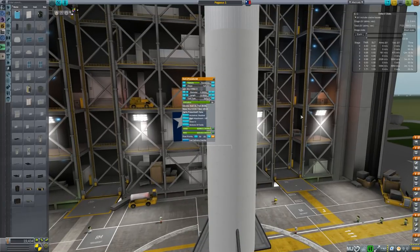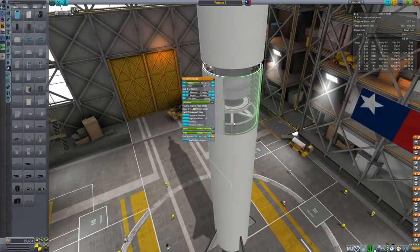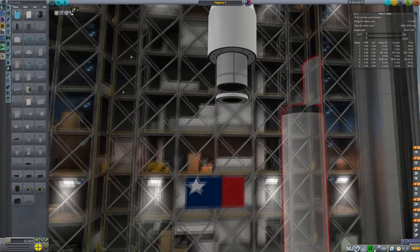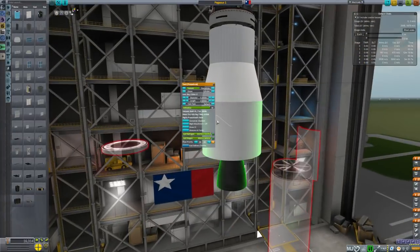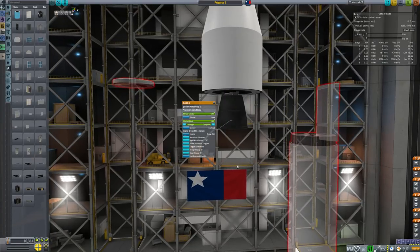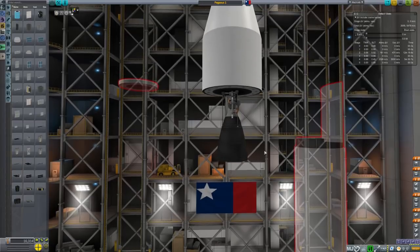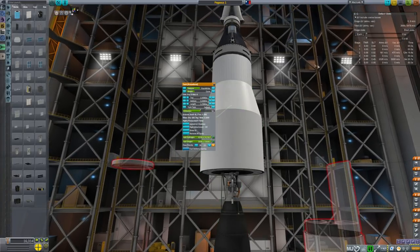The second stage, if we can get a look at it — by the way, sorry, in the VAB these things sometimes don't go to the top, it's super jank and broken. Anyway, the second stage burns liquid hydrogen and liquid oxygen — hydrolox — and uses the RL-10B2 engine. This is really cool because it looks like a really short engine, but if I deploy it, it extends! It was used on the Delta-3 cryogenic second stage. I don't know if it extends in real life, I've never seen that in a real rocket, but maybe.